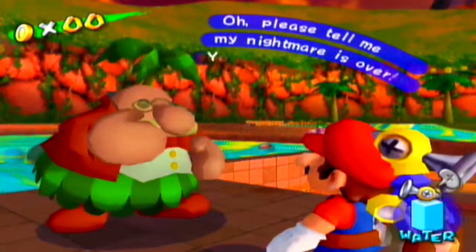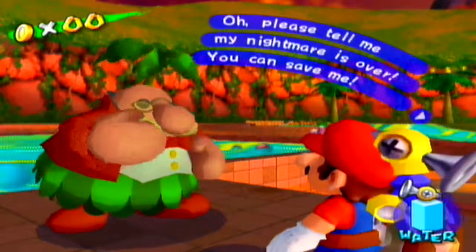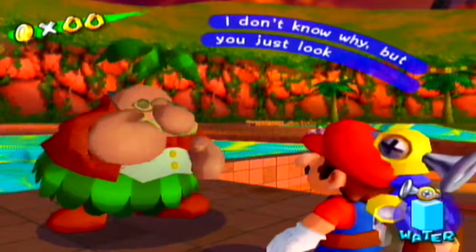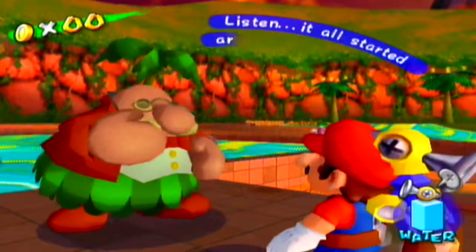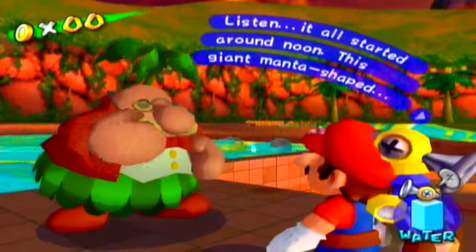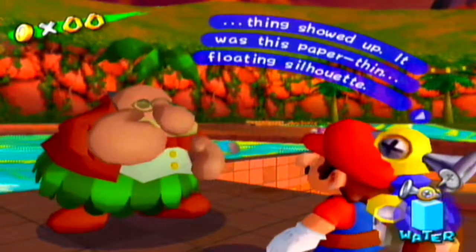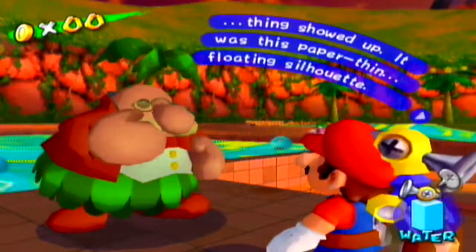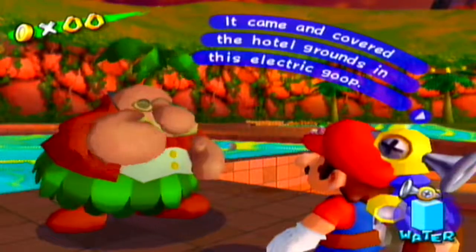To start off the mission you want to talk to this guy. He says: 'Oh please tell me my nightmare is over. You can save me. I don't know why but you just look very capable to me. Listen, it all started around noon. This giant mantis-shaped thing showed up. It was this paper-thin floating silhouette. It came and covered the hotel grounds in this electric goop.'